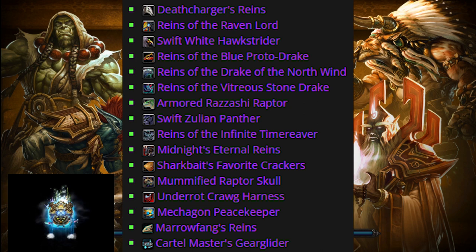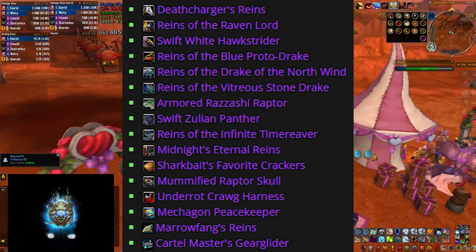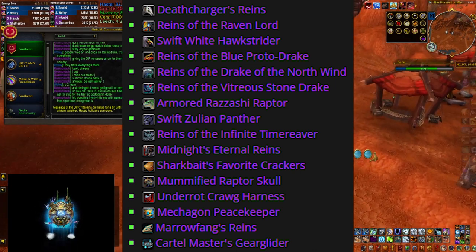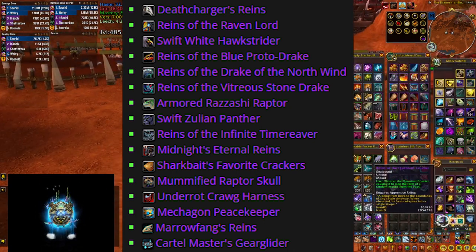Yes, for some of them you'll be unlucky. For example, the Dead Charger Reins took 134 attempts for me and the Raven Lord mount took 118, but then some of them I got pretty quickly. The Zulian Panther took only 4 attempts, the Storm Drake was less than 10 attempts as well, so naturally you're going to get lucky on some of them too, and overall it should take less than 100 attempts per mount on average.